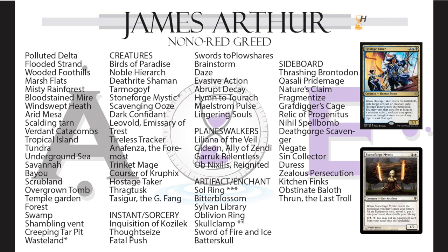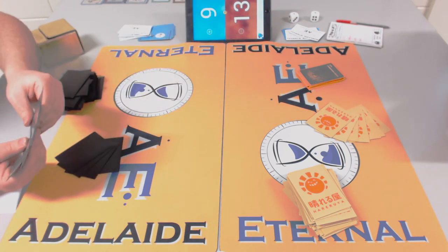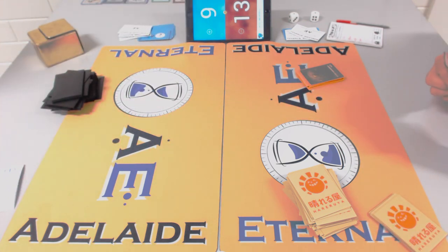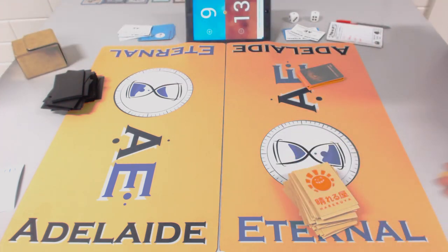Hydroblast isn't reliable against James's deck. Rob might bring in something like Submerge — it's mostly a green deck after all. Submerge would be great, but rather than guessing let's look at James's sideboard. Thrun, the Last Troll is good — uncounterable and untargetable. Obstinate Baloth is good against black and red decks. Zealous Persecution against True-Name and Jitte and Snapcaster — especially to remove the one toughness.